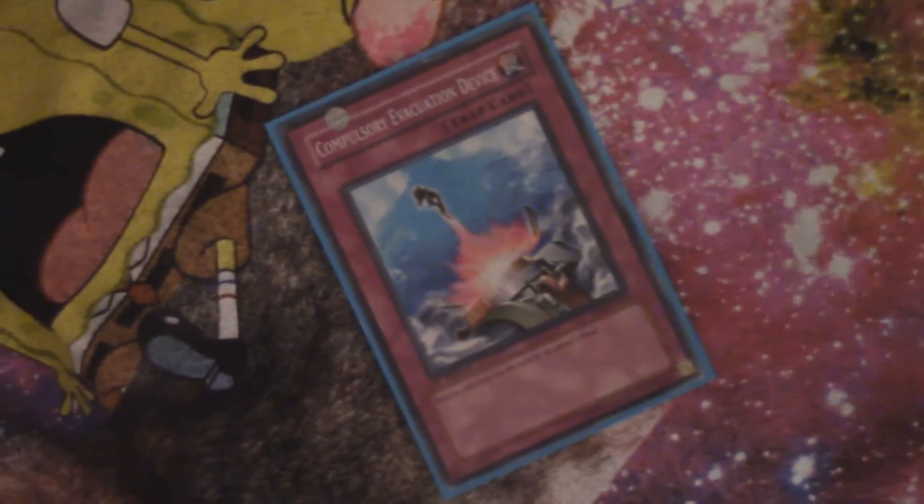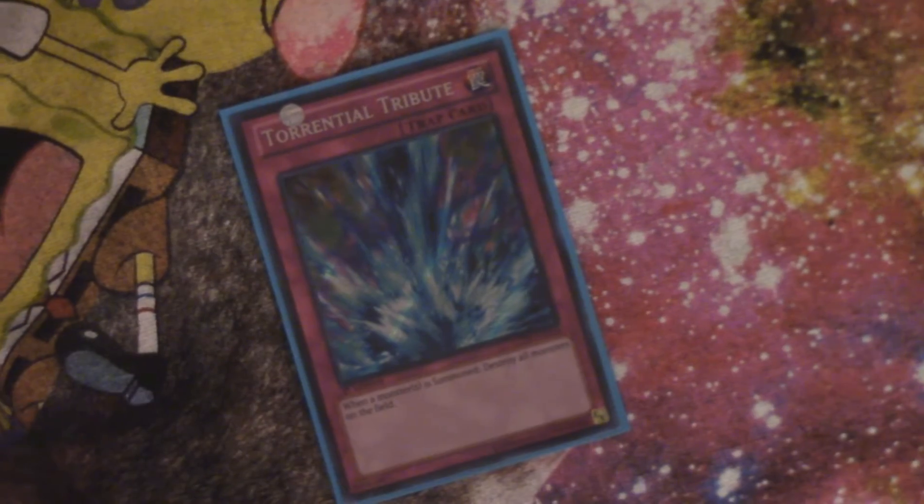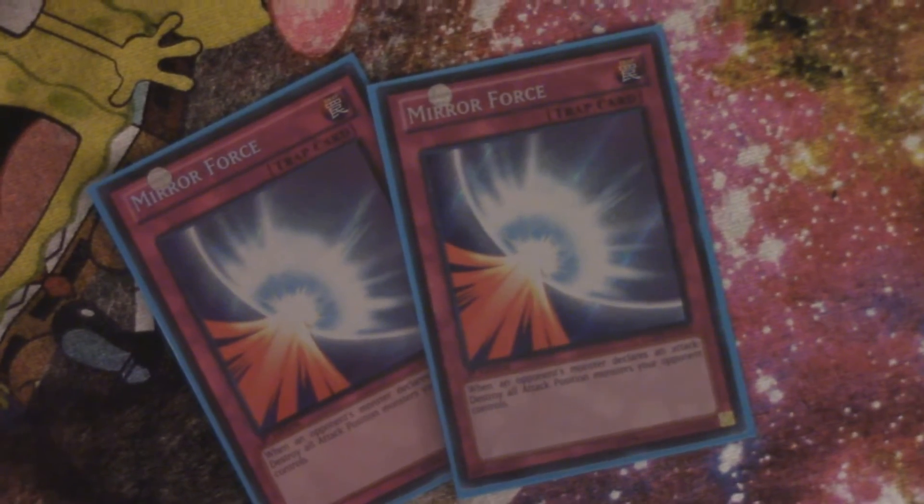We're playing one Compulsory Evacuation Device to get trouble cards off the field, one Torrential Tribute to try to keep your opponent from building up too much of a field, and a pair of Mirror Force for back row defense.